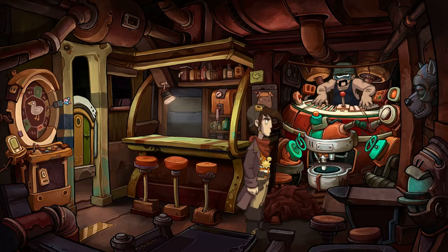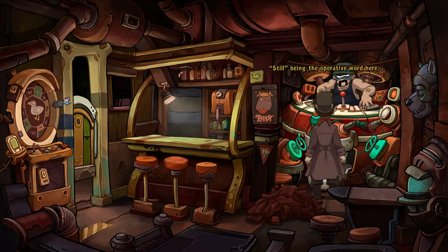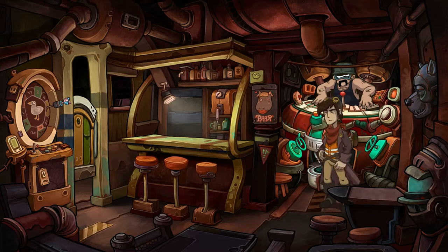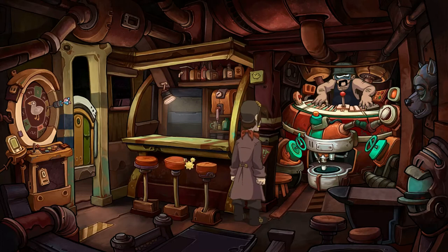Anyway, what did we do last time? I think we've just picked up the quest to make the amazing coffee for Lonzo - is that right? The cup is still empty. We'll pick up the red curtain. It's been so long since I've played this game that I've actually forgotten - this was going to be a walkthrough but now I've kind of forgotten what I'm supposed to be doing, so we're just gonna go with it and figure it out as we go.